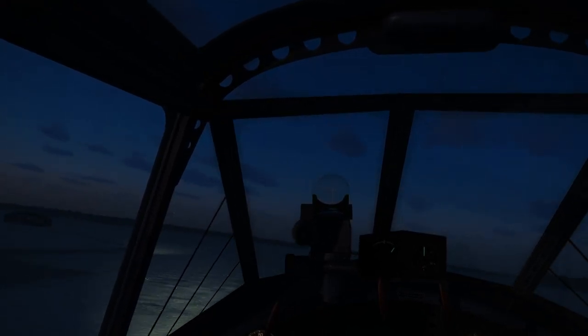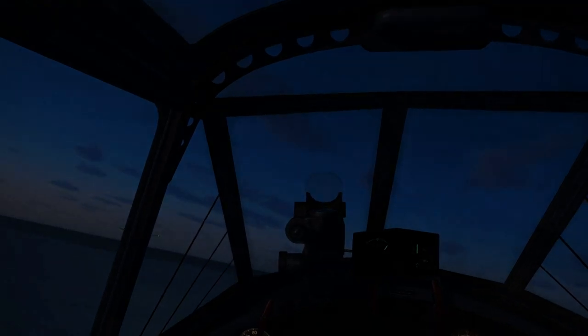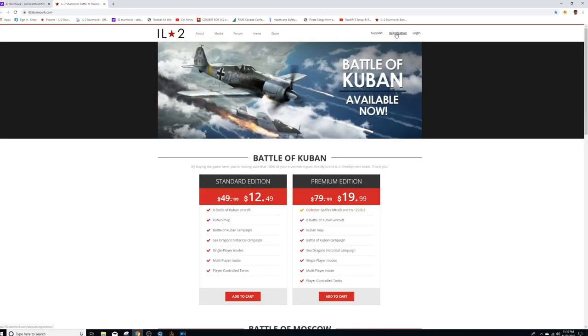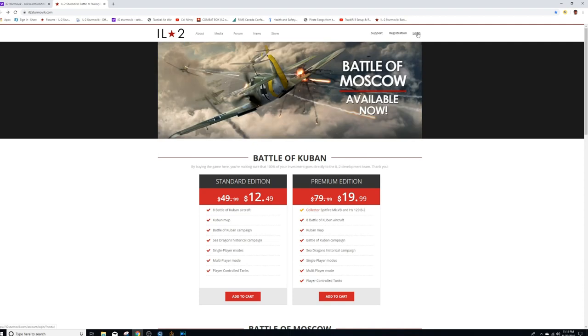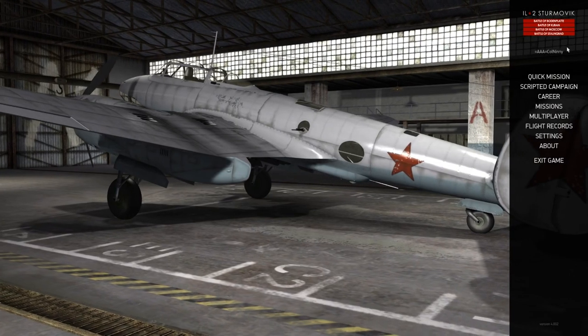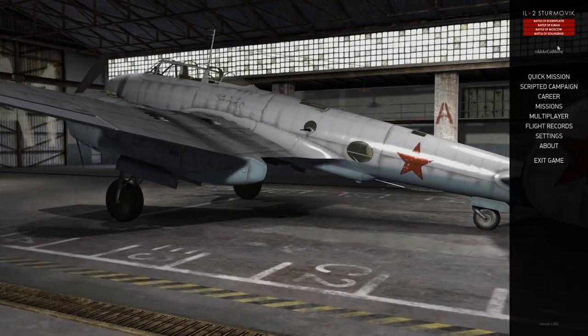So let's start by going to your browser and typing in the IL-2 website. The pilot's name on the IL-2 website must be identical to the pilot's name on the TAW website. We register and we log in, and that is what puts our name up on the screen in the IL-2 game.